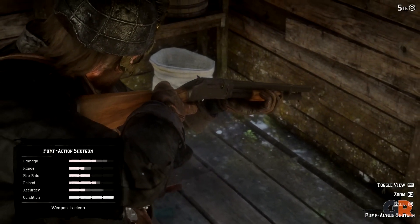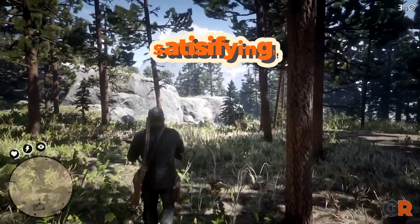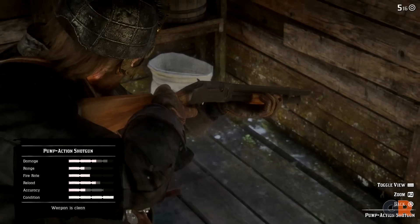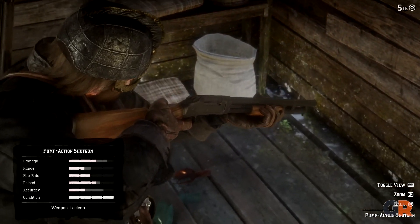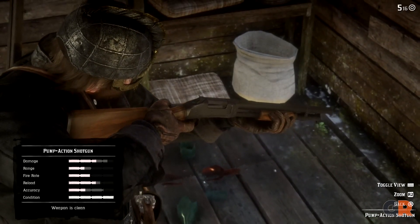Next up, we have the pump-action shotgun. There's just something very satisfying about blasting someone away with this weapon, before Arthur pumps the weapon to unleash another round. As long as players don't get overconfident, they will easily be able to wipe out a substantial portion of their enemies with this amazing weapon. There's a reason why so many players adore this gun.